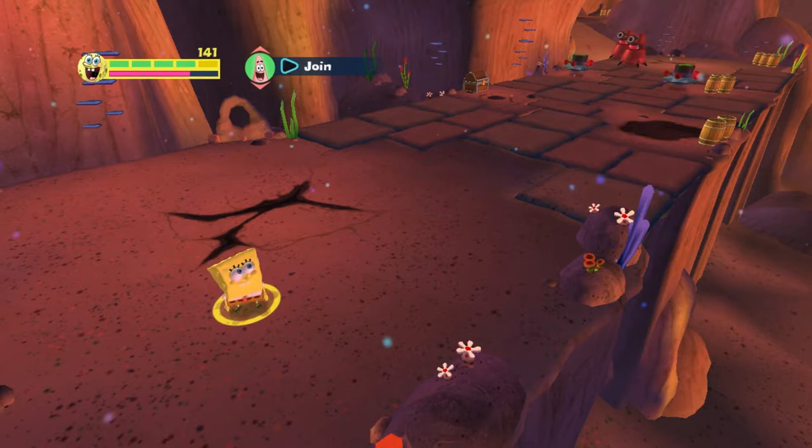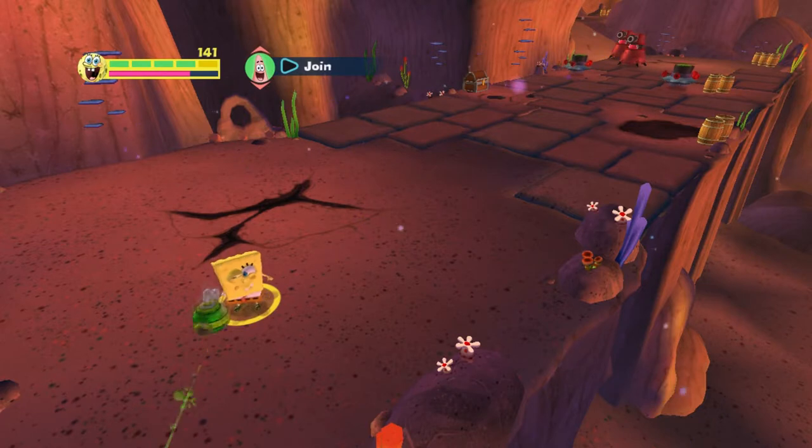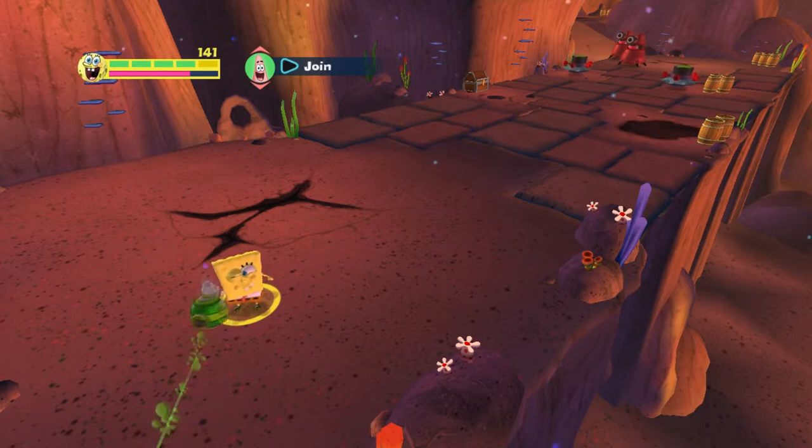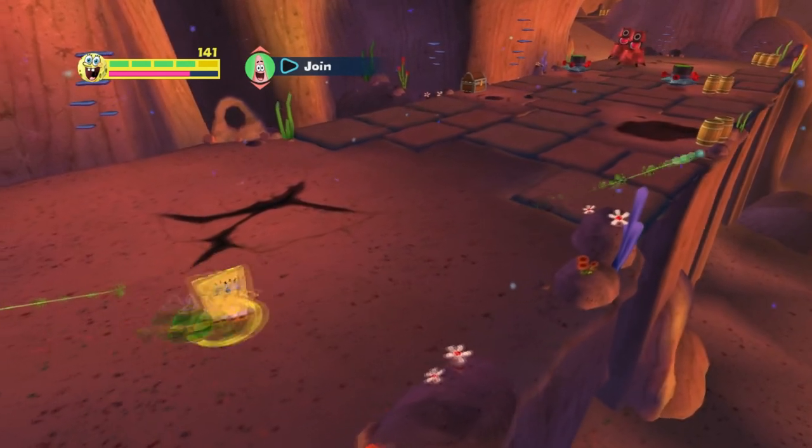The best way to do it is to upgrade the pickle blaster to full blast and just hold down that R1 button like it's no one's business. That is the easiest and fastest way to kill them — that's the best way that I've found.